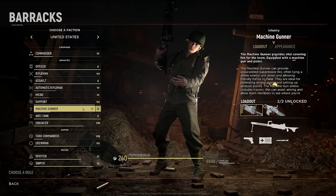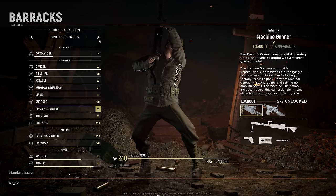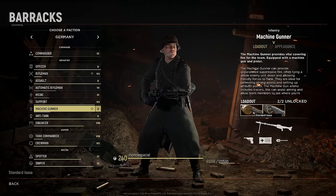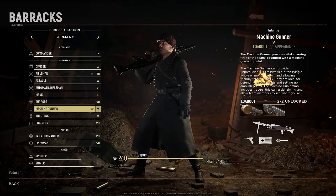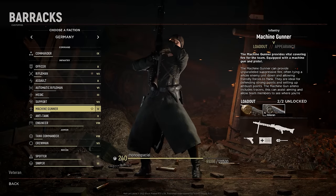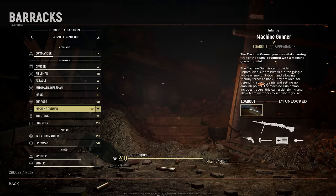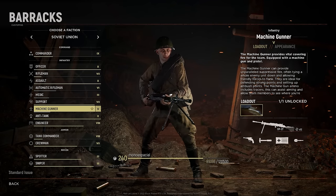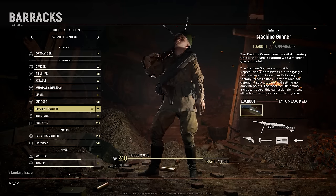For Machine Gunner, the Allies get the Browning and the BAR. The Browning is all right, nothing really spectacular. The German MGs — both the MG34 and MG42 — are better than the Browning. Right now there's no real reason to pick the MG34 over the MG42, so just pick the MG42. For the Soviet Union you get the DP27, which is absolutely garbage — the fire rate is not very good and it's overall just not a good kit.